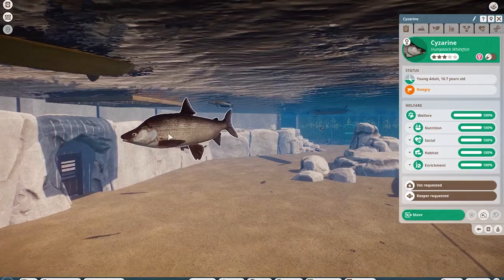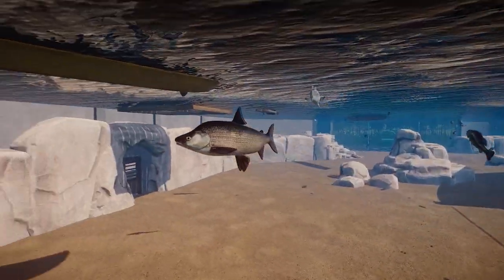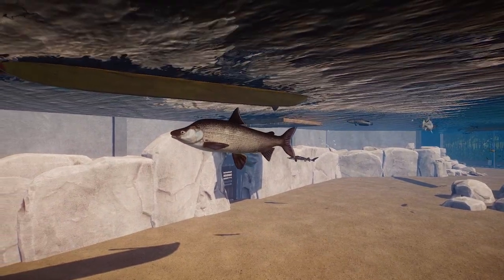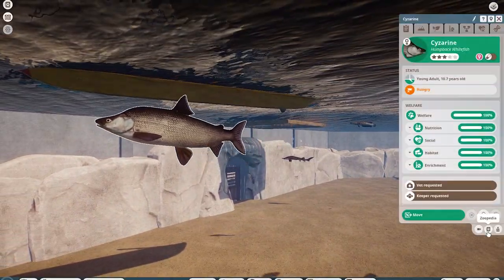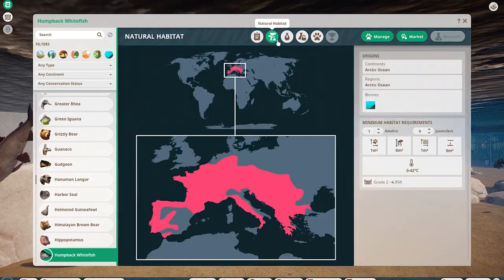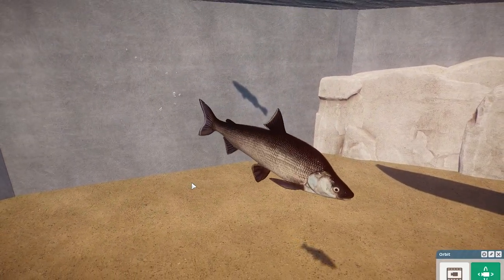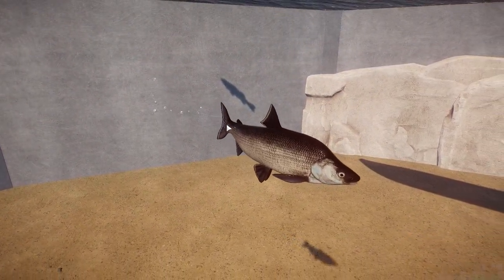What else do we have in here? The humpback whitefish — these guys are really cool. These guys are only found in Northern Russia, I want to say. It's also known as the Arctic whitefish, which I think is pretty cool. They're found in the Arctic Ocean.